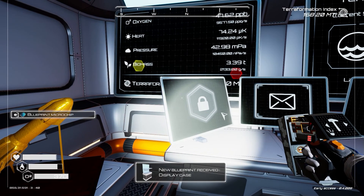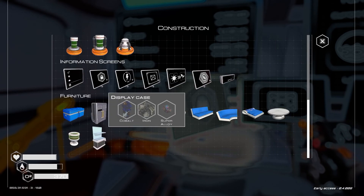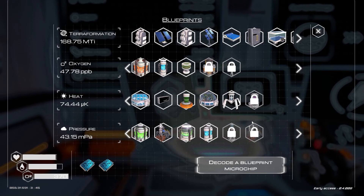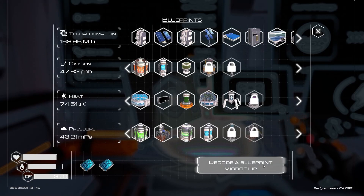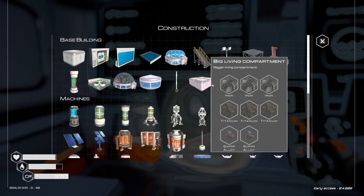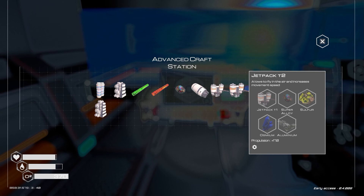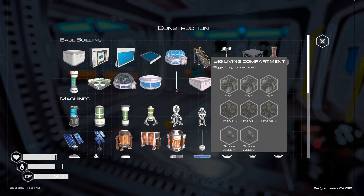Chips! What have we got? A display case — get out! That would have been a good thing to put my golden penis on. Maybe that's what it's for. I'm going to have to build base level four. Not very much. Oh god, so expensive. I want to see what that looks like — iron, iron, titanium, titanium, superalloy. Easy enough to make.